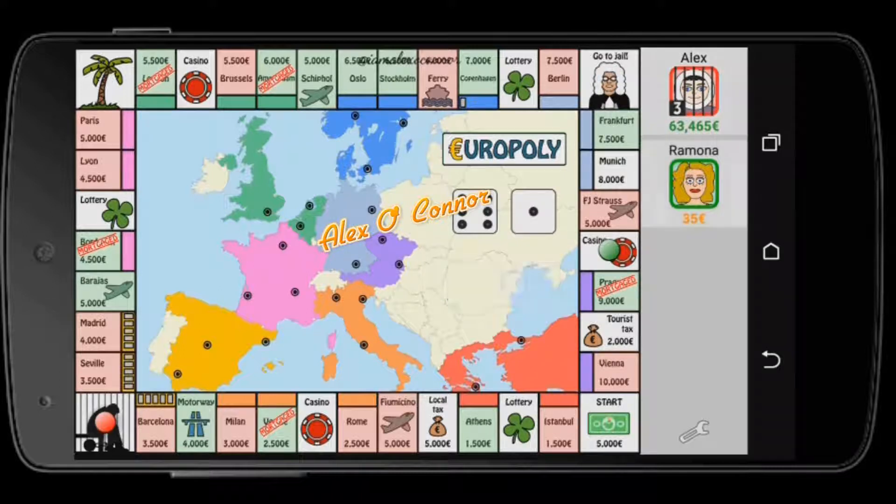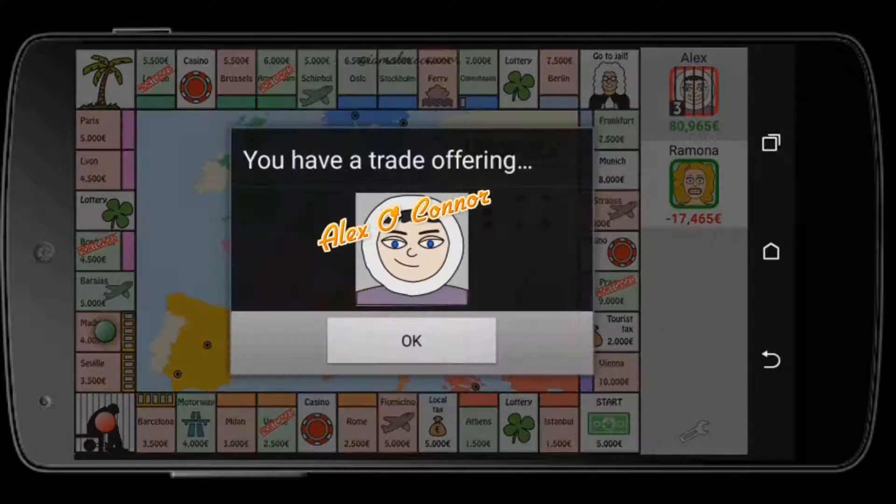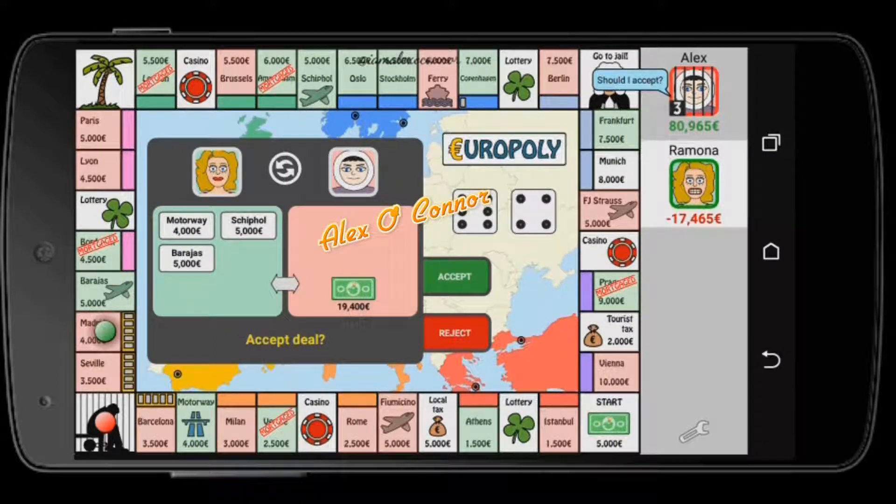Now I've been jailed — here's a really cool trick. The opponent has almost no money — around 35 euros — and there's only one place left: Munich, costing 8,000. The best strategy is to stay in jail for three rollovers. Do not use your card and do not pay the 1,000 euros to get out, because even though you might think you're losing three turns, your opponent will keep landing on your properties and paying you rent. Only pay to leave jail if there are still properties left to buy.